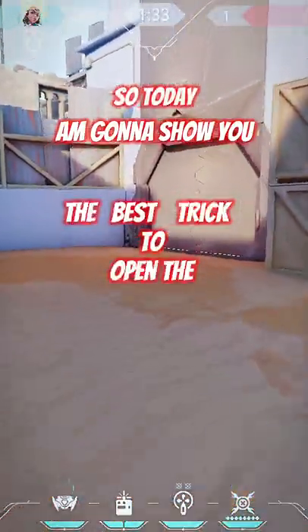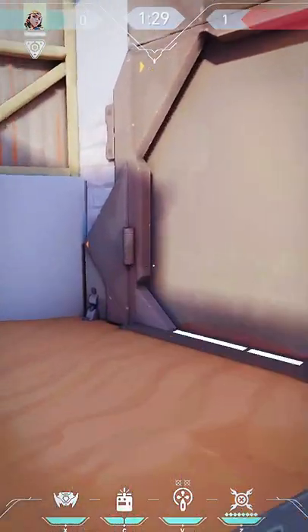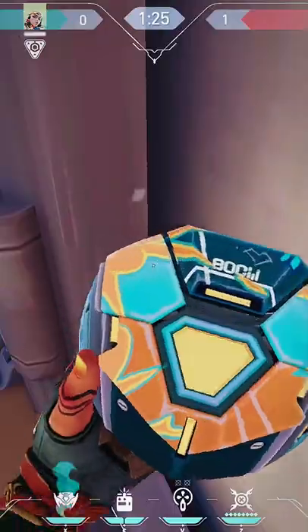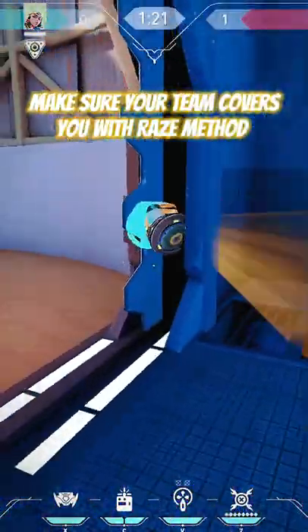Today I'm going to show you the best trick to open the teleporter to kill that annoying camper inside. The first method is with Raze. Go to this side and aim here, then throw your boom bot. Make sure your team covers you with the Raze method.